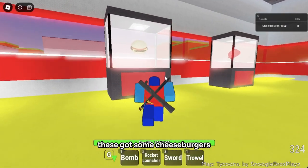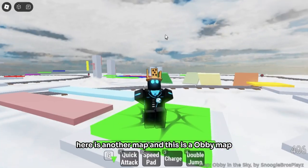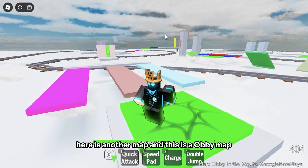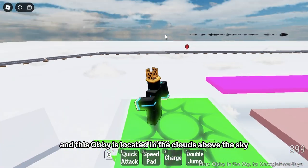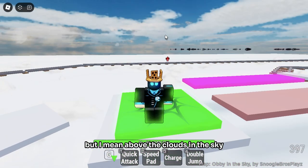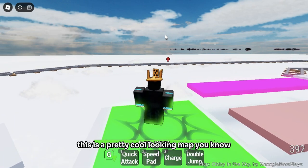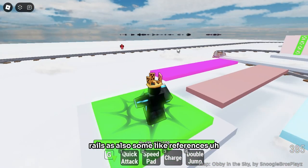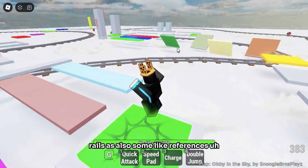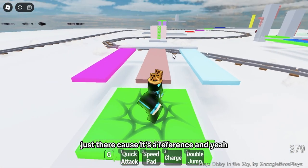Coming up here you can see we've got some cheeseburgers. Here is another map — this is an obby map located in the clouds above the sky. It's a pretty cool looking map. We also have some cart ride rails here as references. You can't actually ride them or anything, they're just there as a reference.